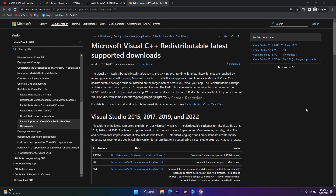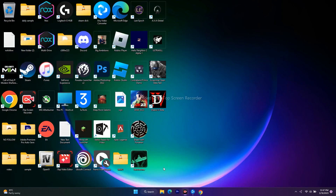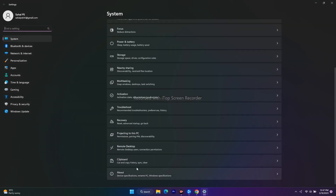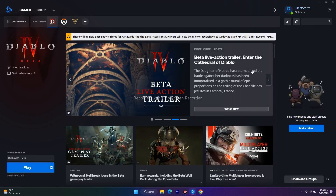The next fix is to install Microsoft Visual C++. A link will be provided in the description. On that page you'll find options to download x64, x86, or ARM64. To check your system type, go to Settings > System > About, where you'll see your system type — for example, 64-bit operating system. Download and install the correct version, restart your PC, and try to play the game.